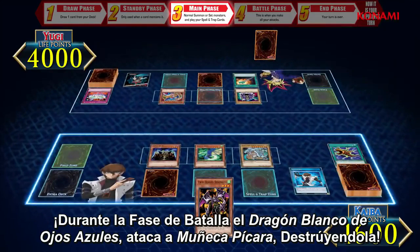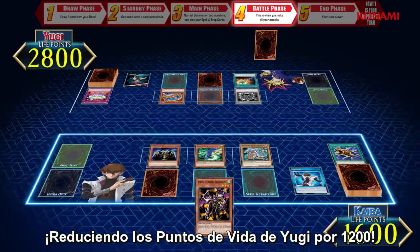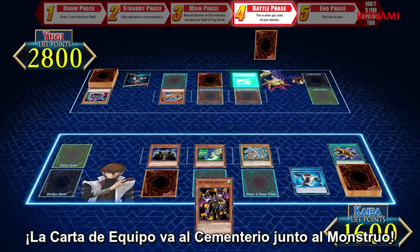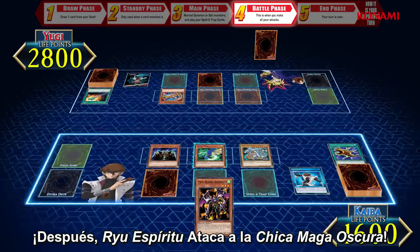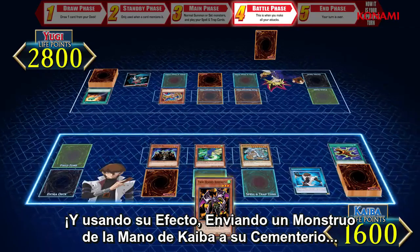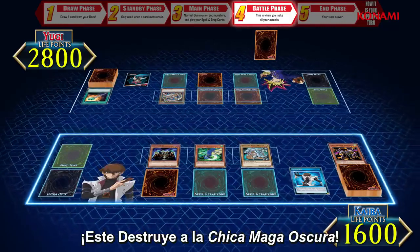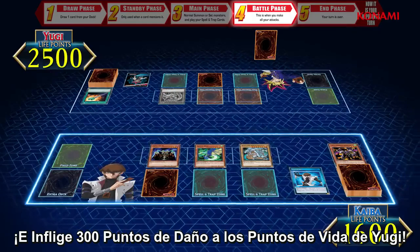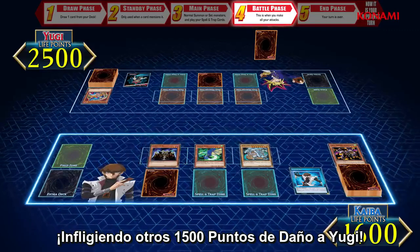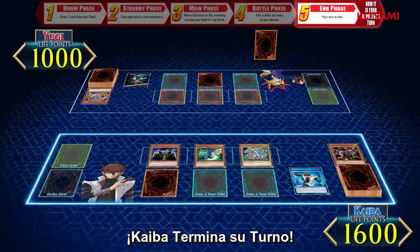During the battle phase, Blue-Eyes White Dragon attacks Rogue Doll, destroying it and dealing 1,200 points of damage to Yugi's life points. When a monster with an equip card is destroyed, the equip card goes to the graveyard along with the monster. Next, Spirit Ryu attacks Dark Magician Girl and uses its effect by sending a dragon monster from Kaiba's hand to his graveyard, increasing its attack points by 1,000. This destroys Dark Magician Girl and inflicts 300 points of damage to Yugi's life points. Lastly, Lord of D attacks directly, inflicting 1,500 more points of damage to Yugi, dropping his life points to just 1,000. And Kaiba ends his turn.